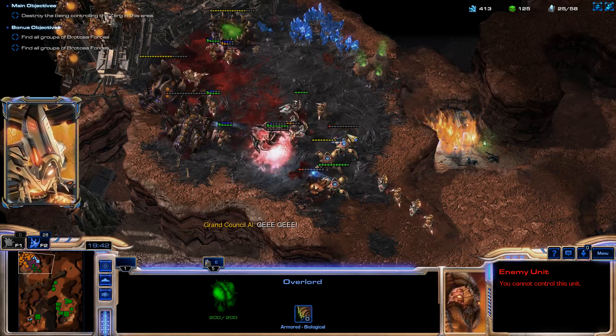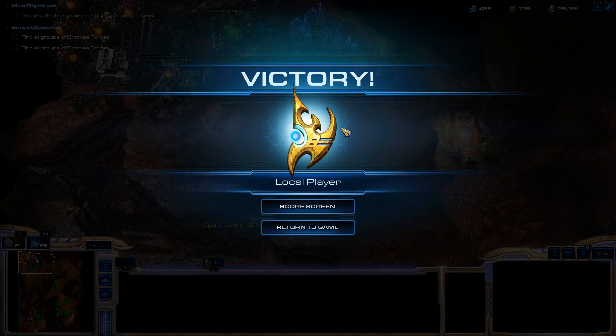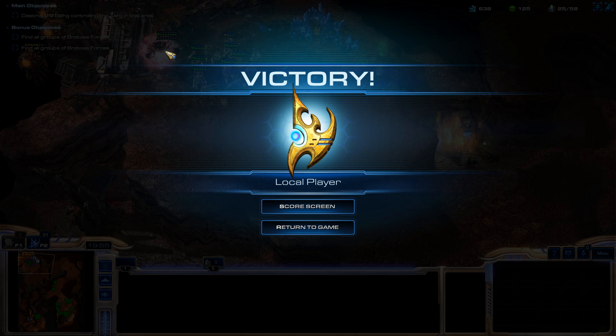That was a fun little map - interesting with the new units. I like the neutral units I could pick up. The Dark Archons were a cool addition. Just the whole map felt very cramped, but if that was your intention then you definitely got it. Just some bugs - like the Forge, I felt that was pretty pointless other than aesthetics. And the Nexus being so small - maybe just decrease the size of all the other buildings so they're all similar size. That would help with space as well.